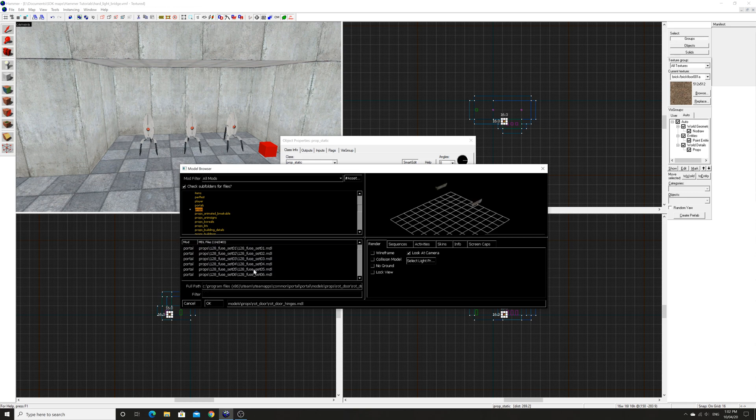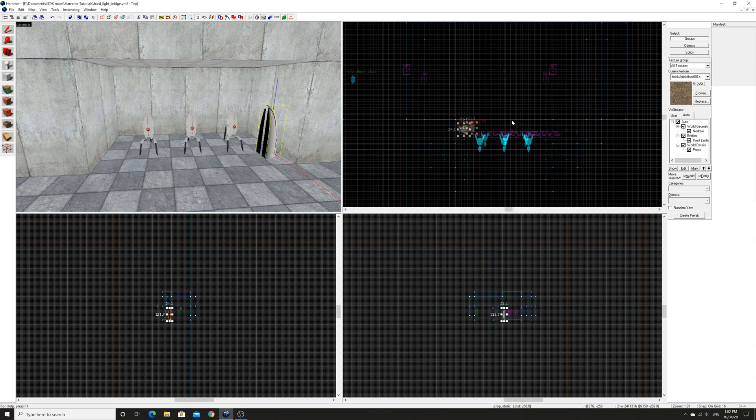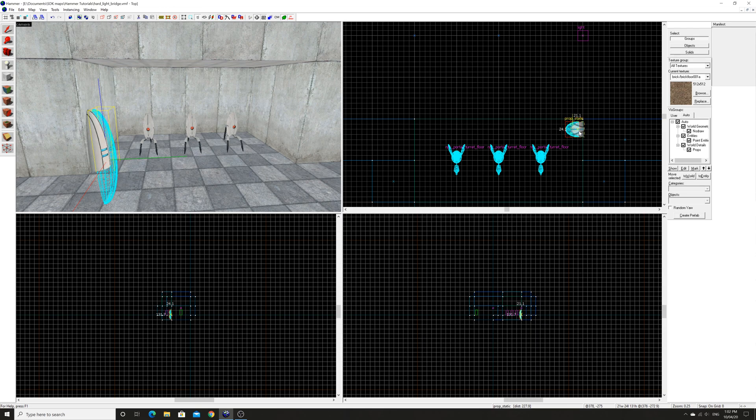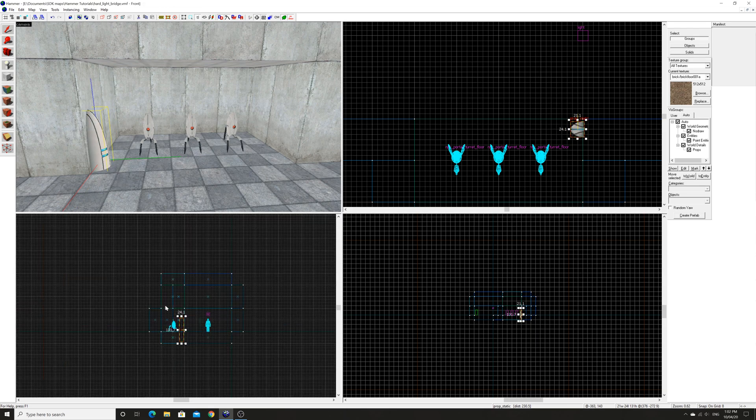I believe it's the Portal cleanser that we have to look for, which is this model right here. In this case we're just going to rotate it 90 degrees, and then we're going to duplicate it and put it over to the other side, so I do have to decrease the grid size a little bit to get it into position.